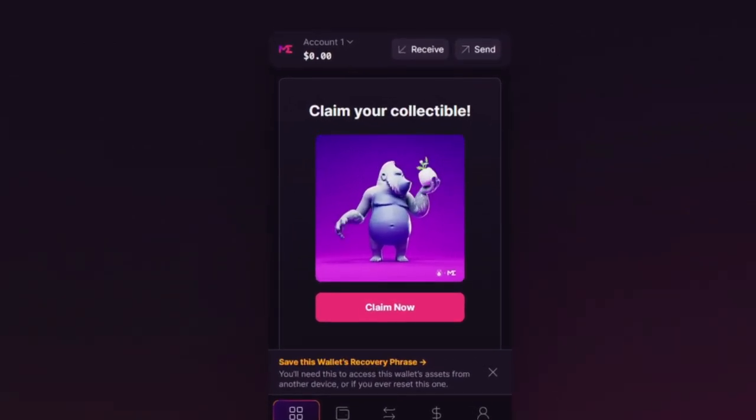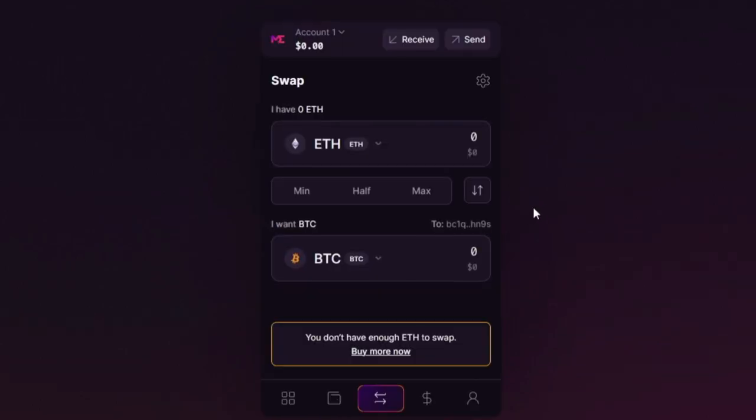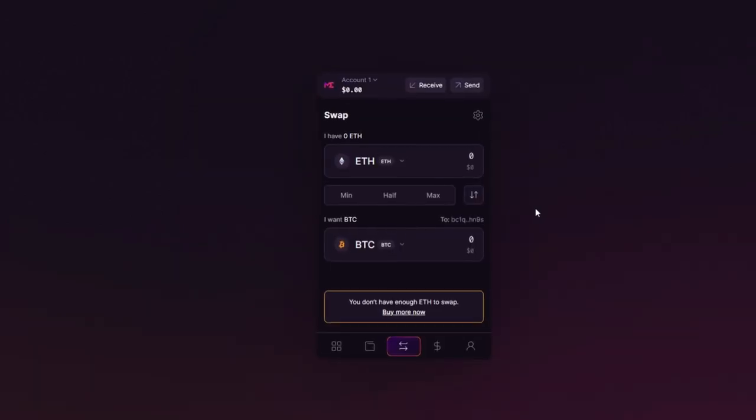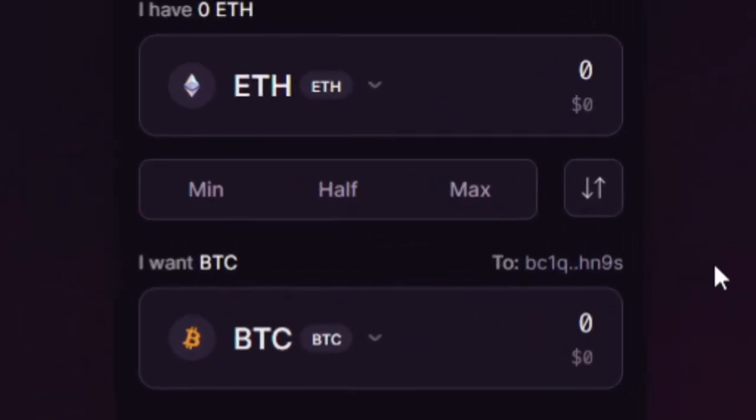You get a claim of collectible. When it goes through, it says you'll need a little Solana first, and then you can purchase it with a debit or credit card, or you can just click receive and get Solana. But we're obviously talking about Bitcoin Ordinals here, so you don't actually have to add any Solana. Within the swap, it can actually do ETH to Bitcoin — a simple way with no extra hassle on something you might feel familiar with within Magic Eden.